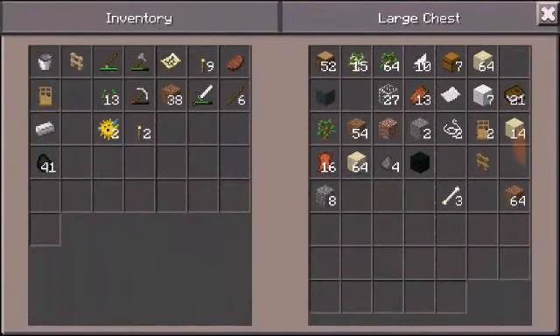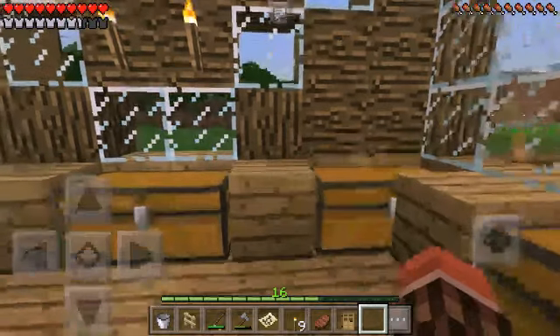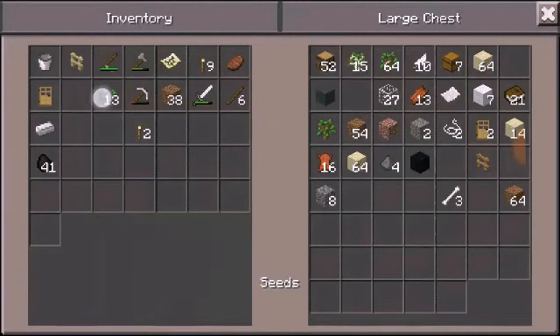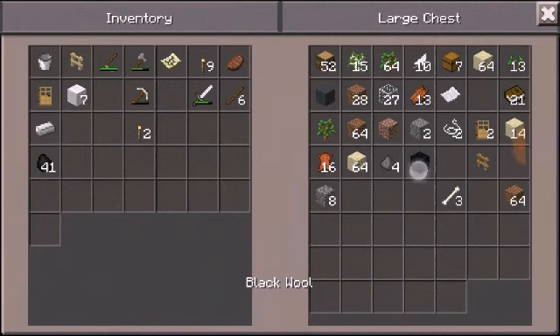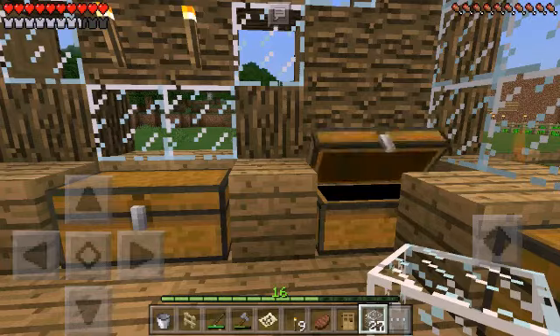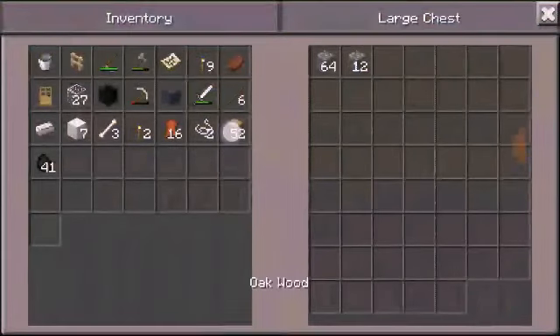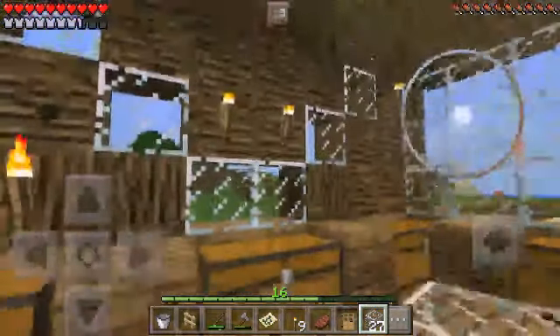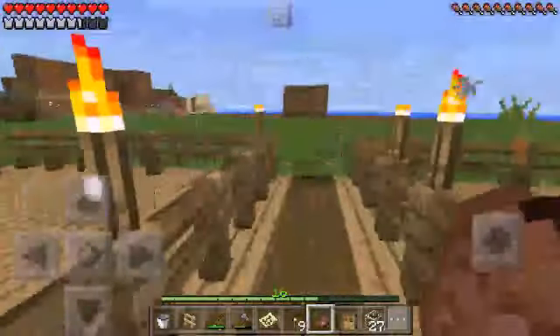I don't think pufferfish counts as food, but I'm still going to put it in there because I might use it for potions. Seeds don't count as food, but they might go in here because dirt and everything go in here. The wall will go into a separate chest, same as glass. The bones will be separate, and leather will be different. String, I guess, will count with weapons. I want to be organized this episode 9, so let's just put the wood in here and continue on.